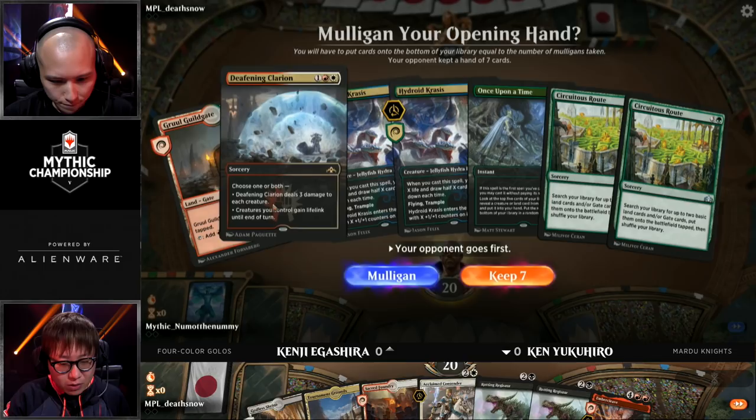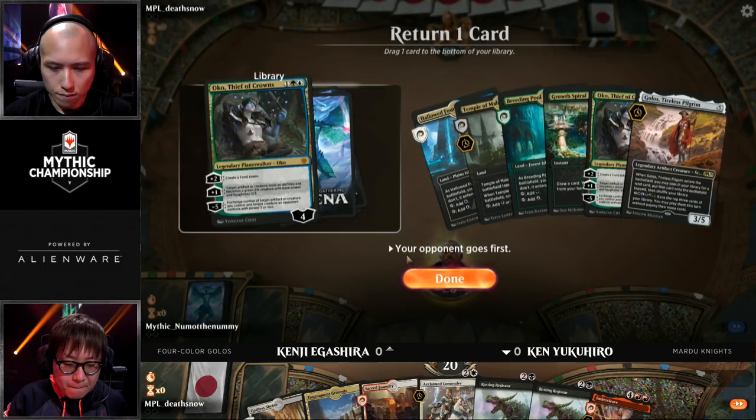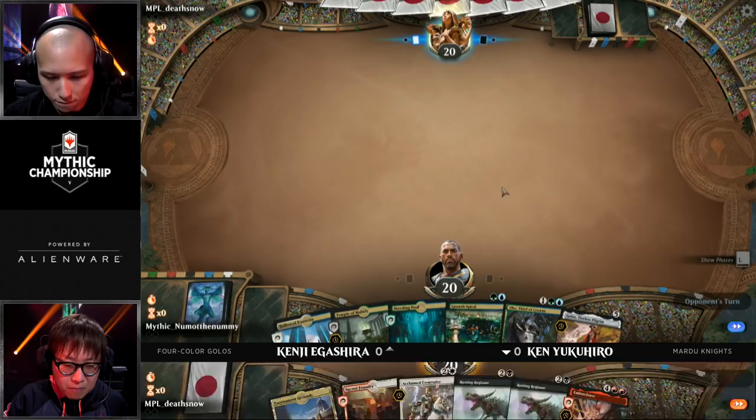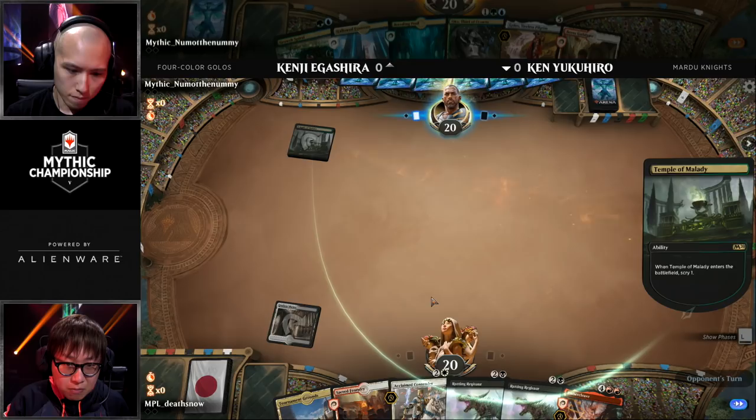Interesting opener here for Kenji. You see the Clarion plus the Gruul Guildgate and the Once Upon a Time, and you think we're good to go, but the rest of the cards in that hand were slow — a pair of four drops and a pair of four-to-nine drops. It's going to be really tough, so he's going to send it back. The most important cards in the early game are making sure you can find either that Growth Spiral or that Arboreal Grazer.